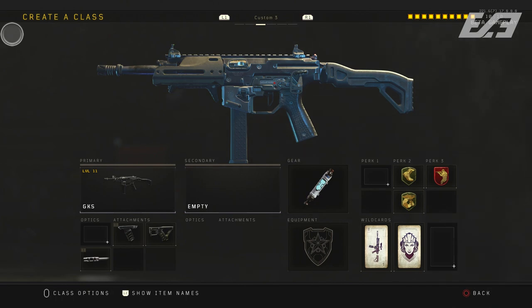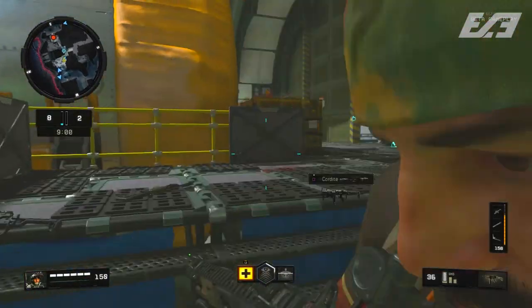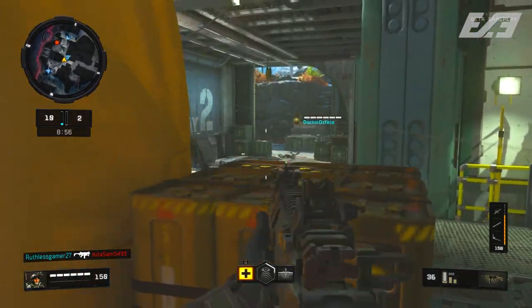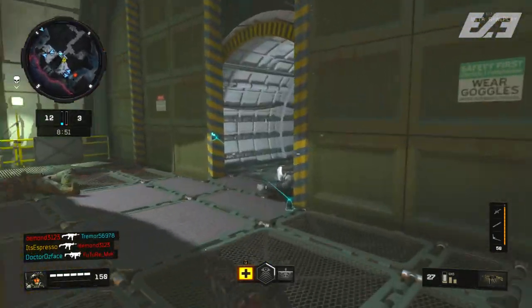The grip helps you out with recoil. The GKS is relatively stable as is without the grip, but if you end up challenging at range — which is actually a viable option with an SMG right now — it helps. SMGs are still pretty meta; we haven't seen all that many SMG nerfs just yet, though some tuning has happened. If you're trying to range somebody a little further than standard close quarters SMG range, the grip will definitely help.